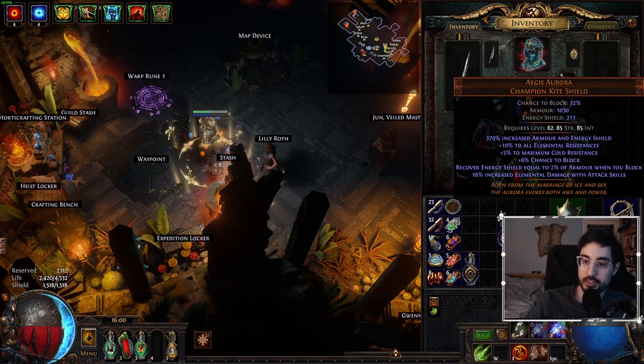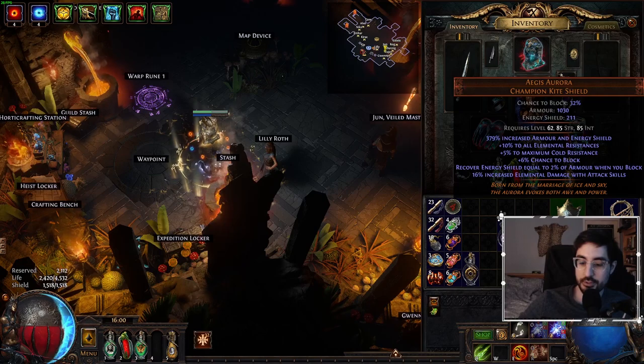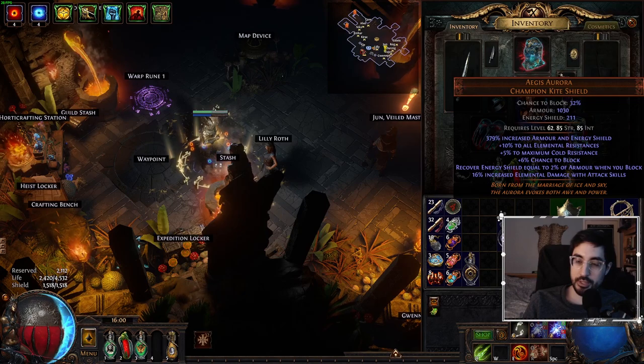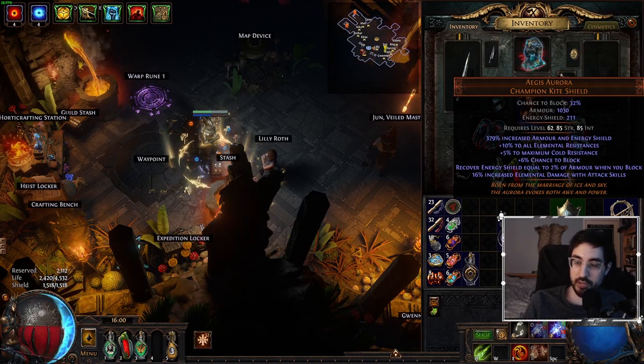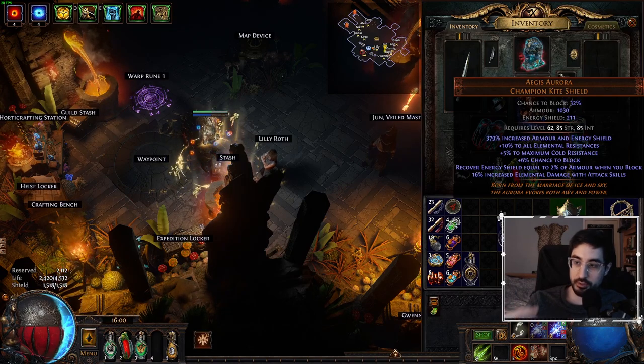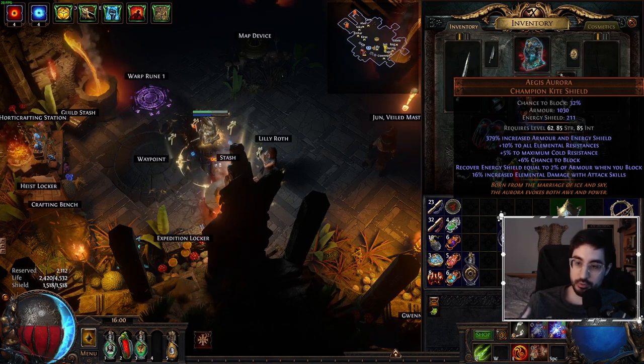Aegis Aurora is a very strong defensive shield that has a lot of synergies with Spark as well as Inquisitor. However, you can't simply slap it on and have it make us invincible — we do have to make sure we have the defensive requirements beforehand.